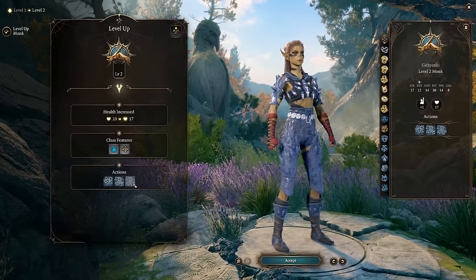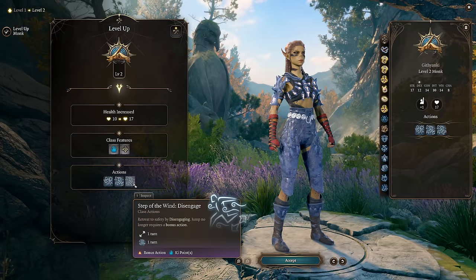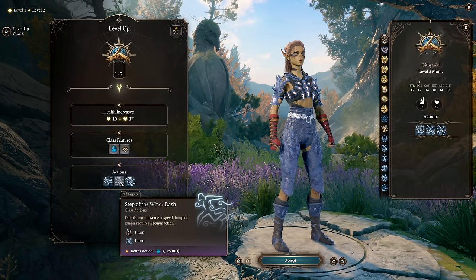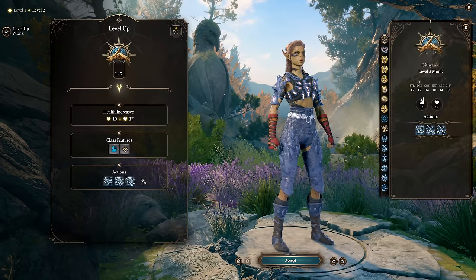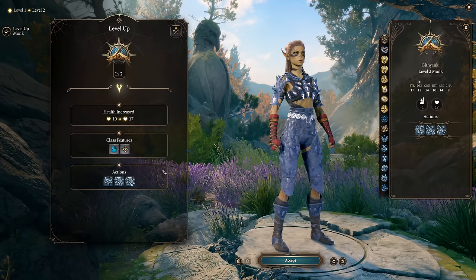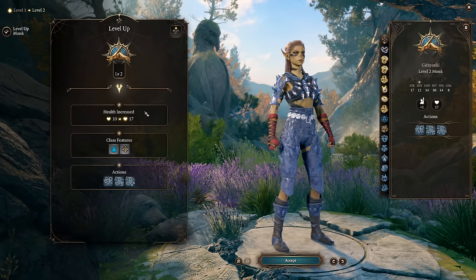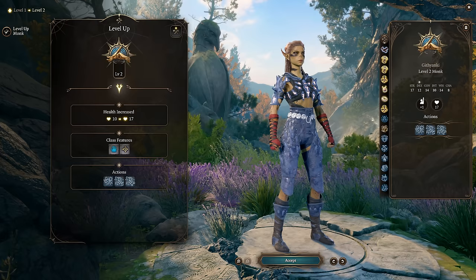Disengage lets you safely leave an engagement without taking an opportunity attack — the same as the rogue feature — but it's less useful than Step of the Wind most of the time. It's often better to just take the opportunity attack and use Step of the Wind to get much further away, since if you just disengage and move, the enemy may be able to follow and attack again. By double-moving away, they almost certainly won't get in range for a second attack, giving you more control over the battlefield. Every level you also get an additional ki point, which is additional times per day you can hit enemies more times.